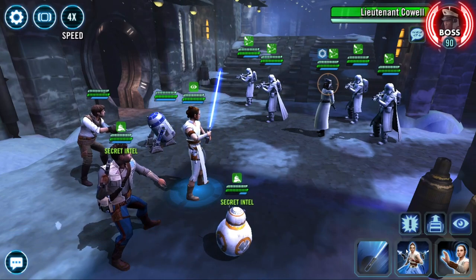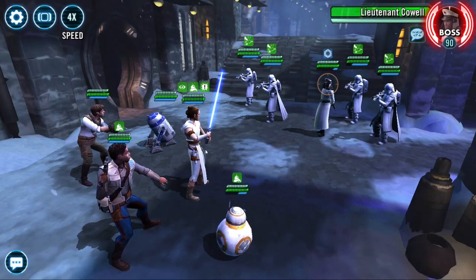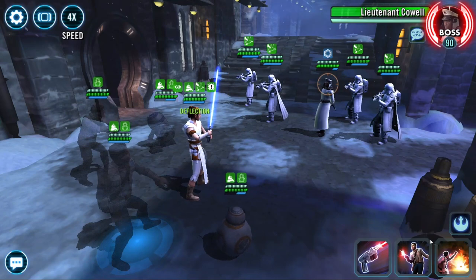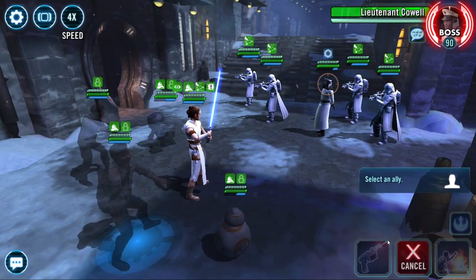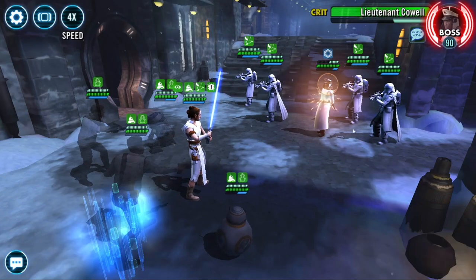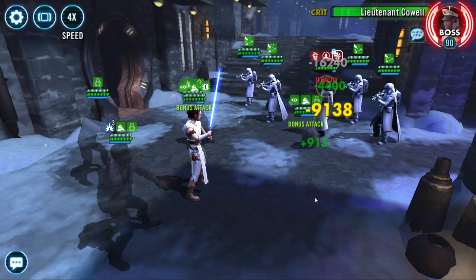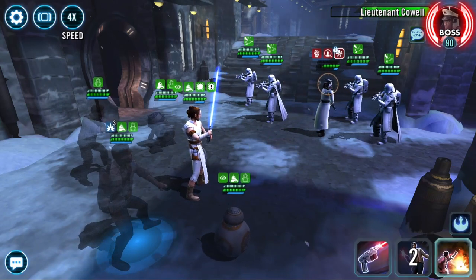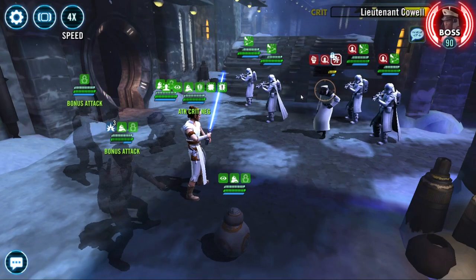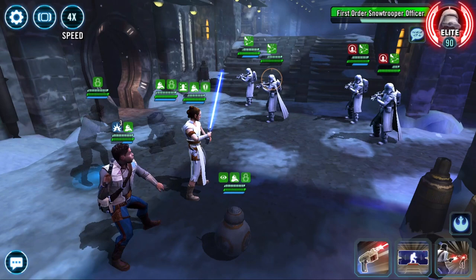Start rolling. Immediately push back turn meter and try to ability block him. If you don't ability block it doesn't matter - he's never gonna take a turn, don't worry about it. Then this is a turn meter swap from Finn - use this on Rey. Take Rey and call BB8 to assist, because BB8 calls other people to assist when he attacks. Then mass swarm him and you're done.